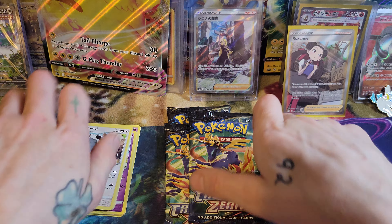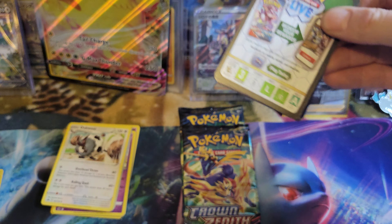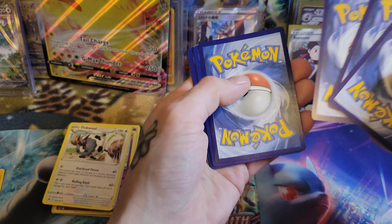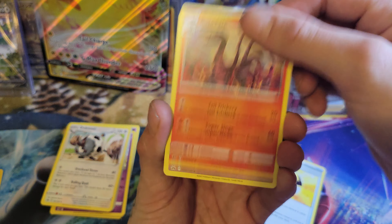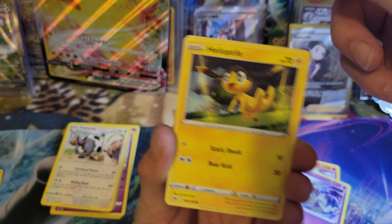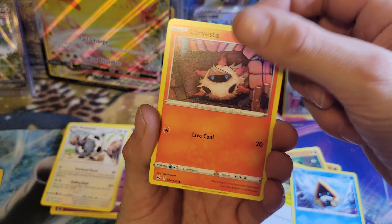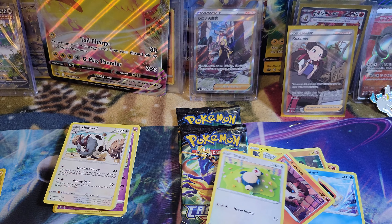Don't know the price on that, I don't imagine it's worth too much. Trainers are usually worth more in Japanese, so what we're looking for here is some of the crazy Pokémon. One, two, three, four to the front — let's go with water, fire. There's that fire energy, get fired up! That's a cool Pokémon.